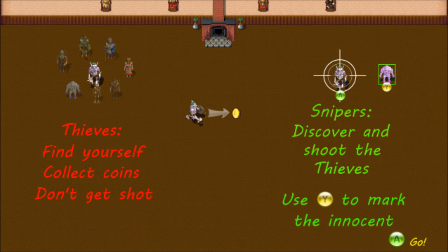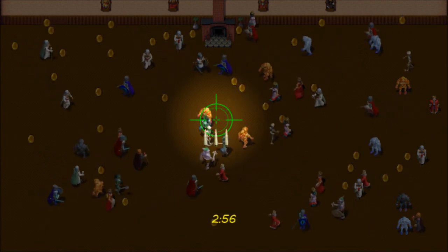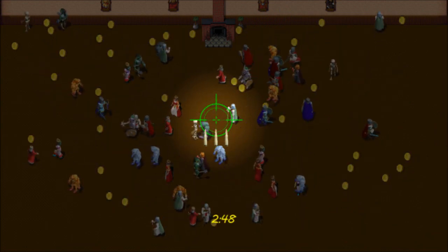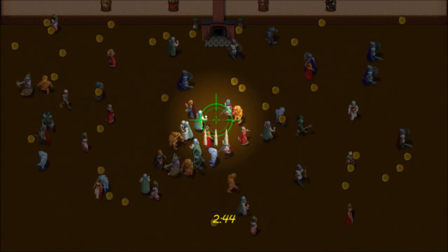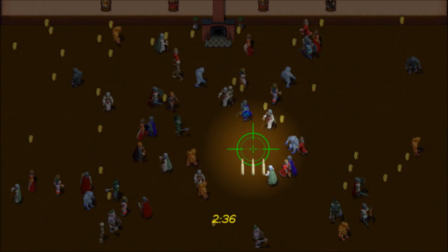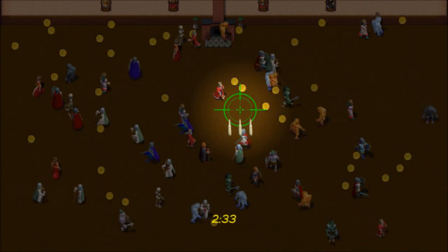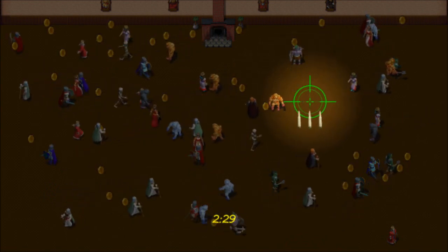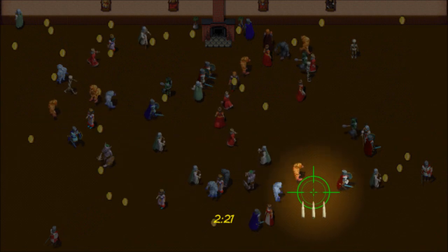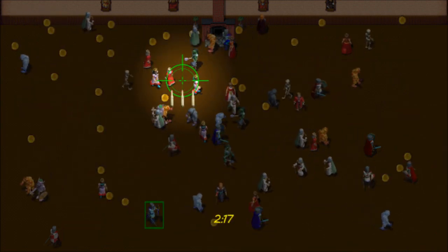The thieves find themselves, collect coins, and don't get shot. The snipers discover and shoot the thieves. Also, snipers can use the Y button to mark innocent people — if you see a character walk over a coin and don't hear a sound, then you know that character is innocent. So I'm controlling one of these players here. I need to find who I am, and then I start walking over some coins. As I walk over the coins, you can hear them start to disappear. The sniper, meanwhile, is looking around trying to figure out who's taking the coins. Watch when I move the crosshair — these coins are going to disappear. It says somebody over here has taken coins in this direction. Those coins are gone, and you can see a character walk over a coin and mark them as safe.